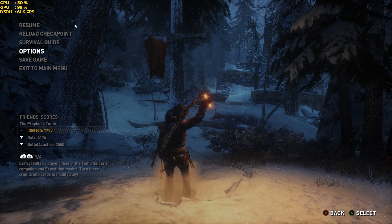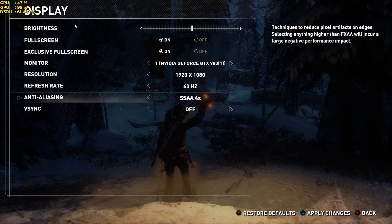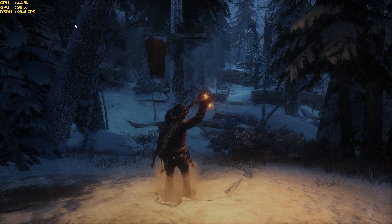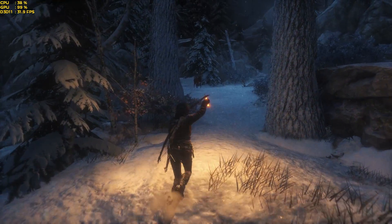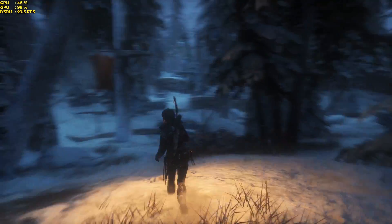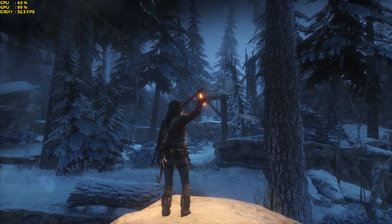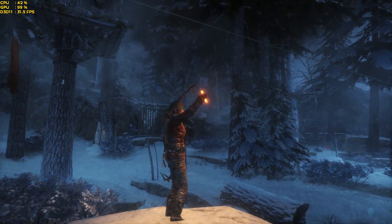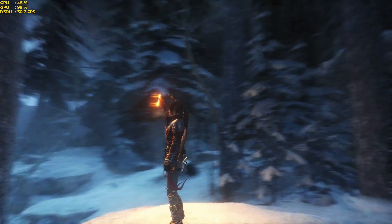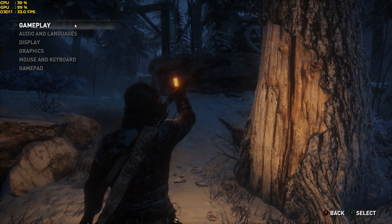Let's see what happens when we change some settings. Going to Display and cranking up SSAA x4 effectively halves my performance. We're down to about 28 to 30 FPS, which is not great. It also affects motion blur and just doesn't look good - gaming at 30 FPS isn't ideal. The impact it has on jaggies is not huge; you won't see much difference in a YouTube video, but I can assure you the visual increase compared to SMAA is just not worth it. SSAA x4 will halve your frame rate, and x2 will drop it by around 25%. Let's bump that back down to SMAA.